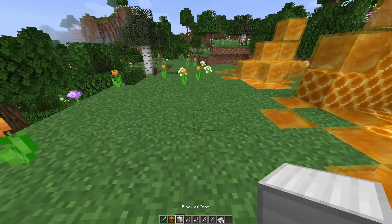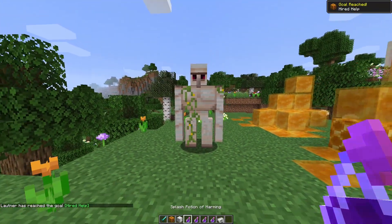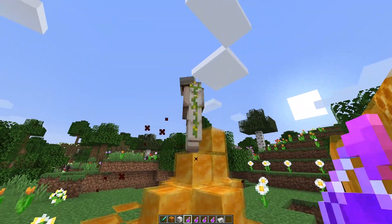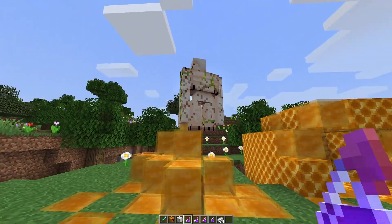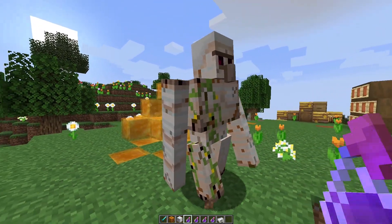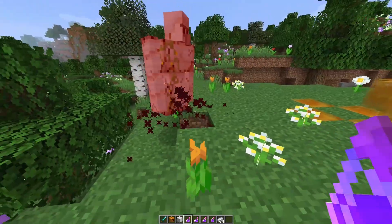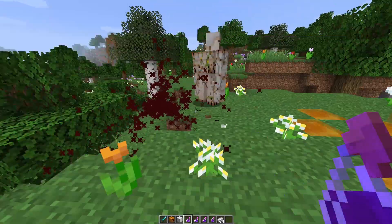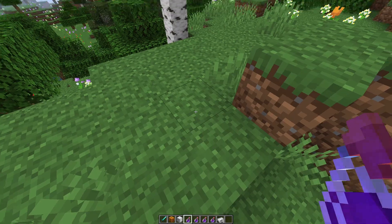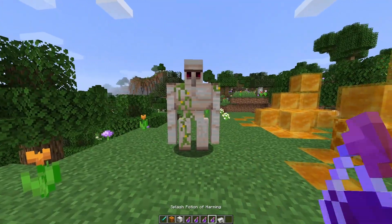There's an interesting change to do with iron golems and when they take damage. Let's give this guy a potion of harming. As you can see, he starts to crack as he takes more damage — almost like he's breaking like a block. It's a great visual damage indicator.